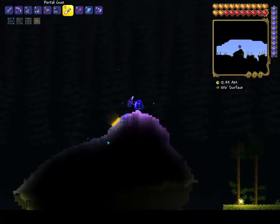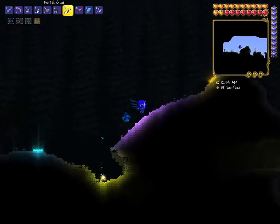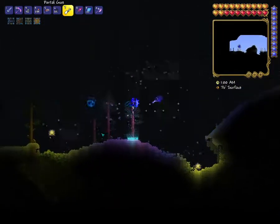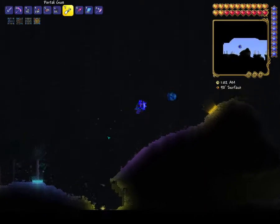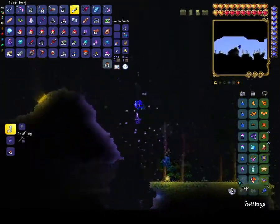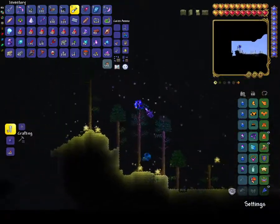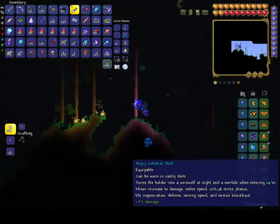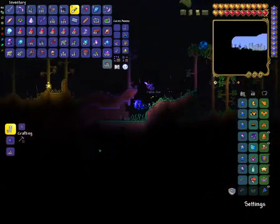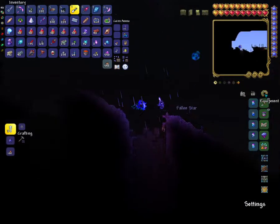I didn't even need the portal gun. Portal gun's useless. I thought you needed the portal gun to beat the Dungeon Guardian, but turns out that's completely wrong. All you really need is an obsidian shield — not an ankh shield, that's not required. Probably Celestial Starboard, which is hard to get. Just a Shrimpy Truffle, Celestial Starboard, and an obsidian shield.